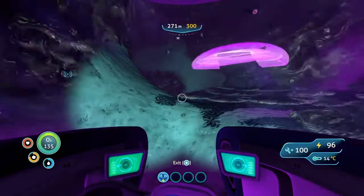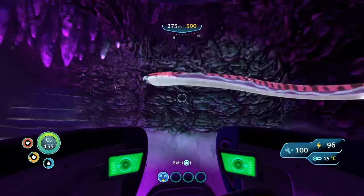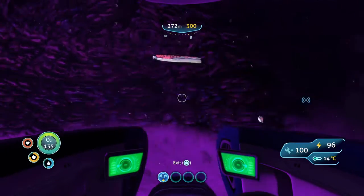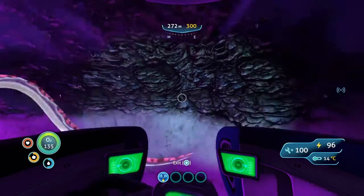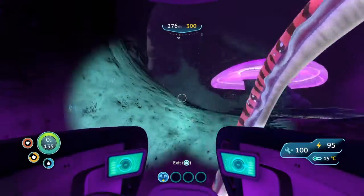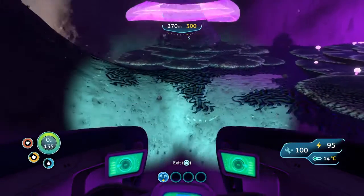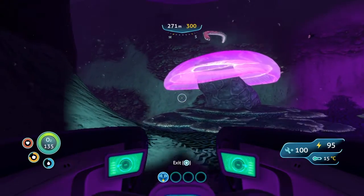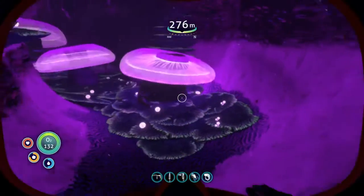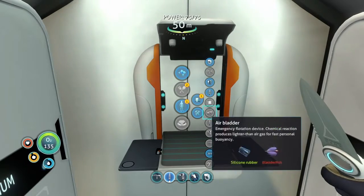Look at it — at least it doesn't attack us. We found our first material, so that's good. Wait, what are you doing? You're not attacking my ship, are you? I'm just trying to grab this right here. Go go go go. Where's my ship? So now we have all the tools to build it, so let's go ahead and build it.